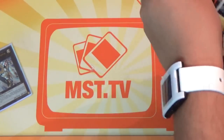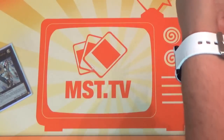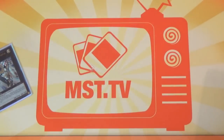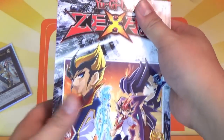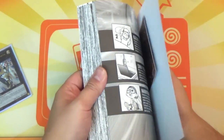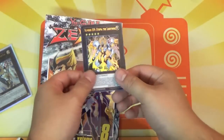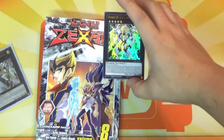I believe they still have stock. Usually a card this good sells out really quickly — kind of reminds me of the days of Thunder King. I still have eight of the GX books. Anyway, I got the manga. There's the card: Utopia the Lightning.